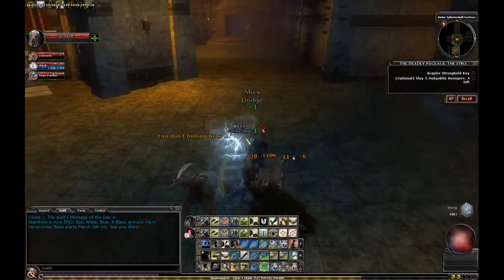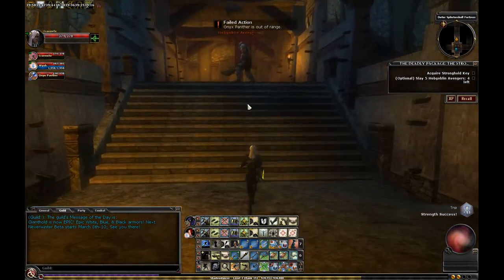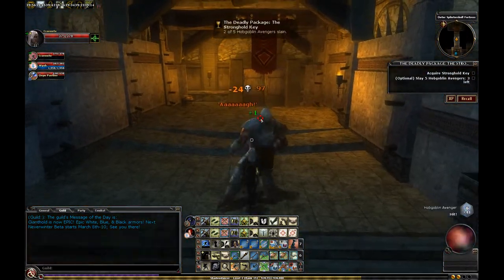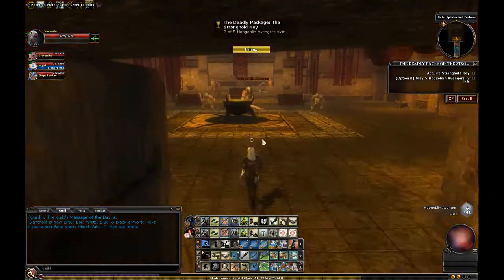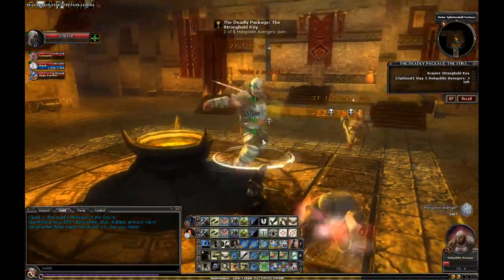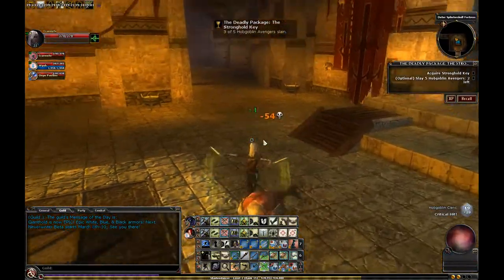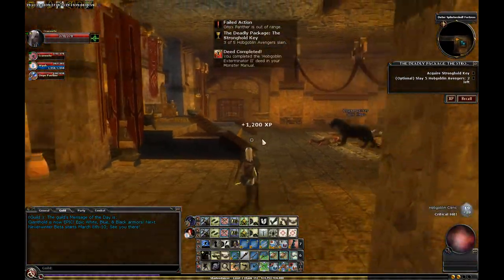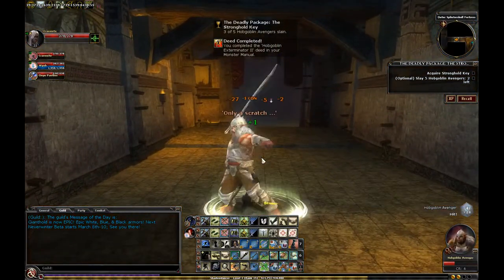I'm gonna show you where the patrol — or the Stronghold Key patrollers — are. I'm gonna show you where those are. You see we're kinda running through the Hobgoblin Avengers. You kinda just gotta go through them anyways, so you're gonna get that bonus no matter what. But again, back there — chest and trap, as always, in the throne room.